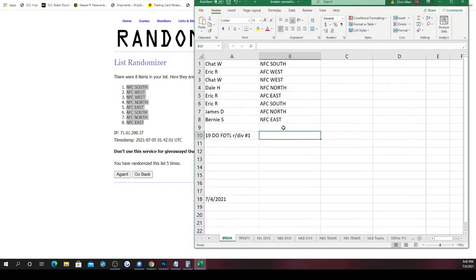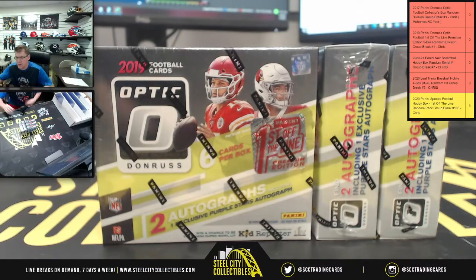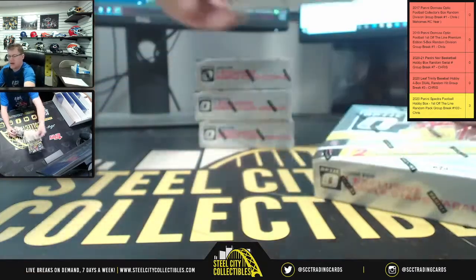Results: Chat gets NFC South, Eric gets AFC West, Chat gets NFC West, Dale gets NFC North, Eric gets AFC East. We're looking for 2019 rookies like Kyler Murray, Danny Dimes, and more. Good luck, here we go — these are all first of the line boxes.